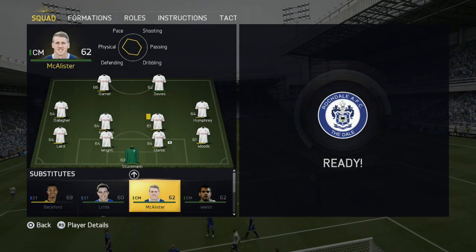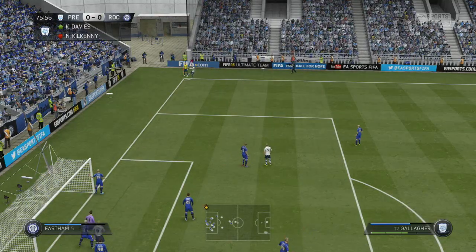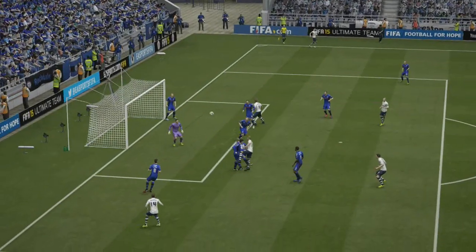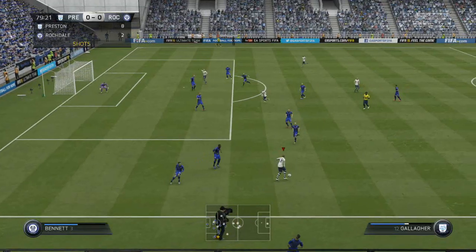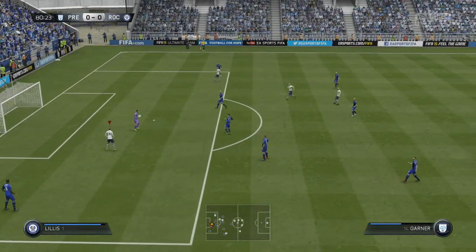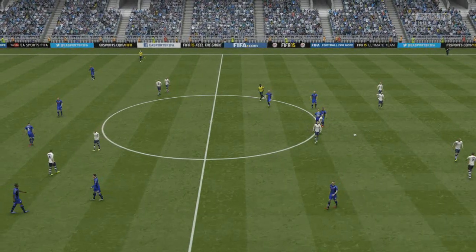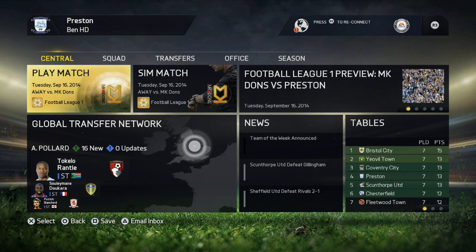I decided to make more changes because it just wasn't working — bringing on Davis and McAllister into midfield. McAllister gets a good chance but can't get it in; the keeper makes another save. It was a good ball in from Gallagher from the corner but the goalkeeper dives back and makes another good save. Gallagher whips it into Garner and the keeper just catches the ball easily. That was the final opportunity — after that we just couldn't find anything else. The full-time whistle went; I don't even think Rochdale had one shot while we had about 20. Such a shame we couldn't find the back of the net — definitely two points dropped.